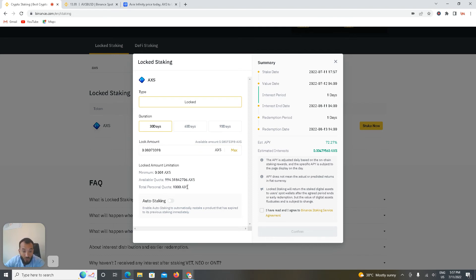I want auto-staking — I don't want to manually redeem it. After 30 days it will stake automatically if I turn on this option. I agree to the terms and click confirm. After 30 days I will get 0.0479560 AXS in my spot wallet. This 0.080 AXS will be staked automatically again after 30 days. After 30 days I'll stake that plus whatever reward I received.